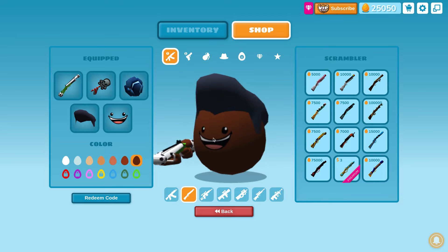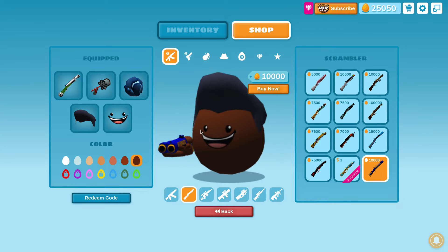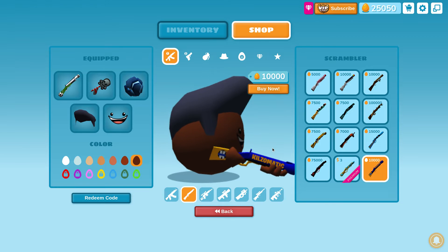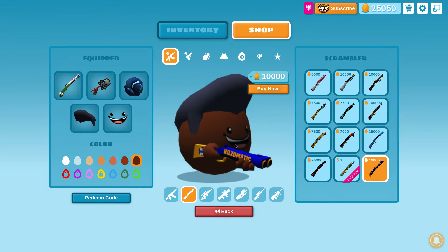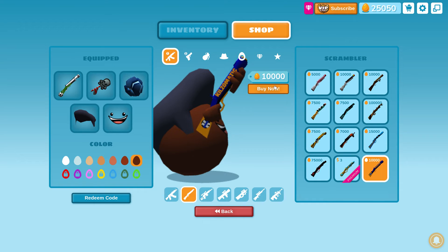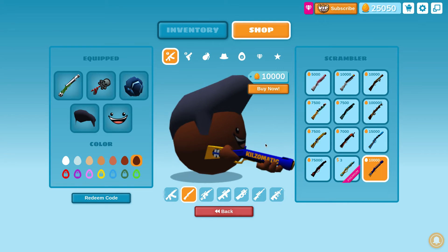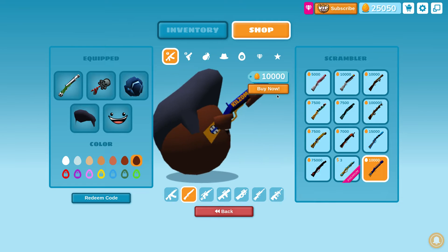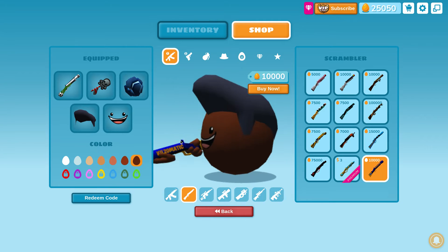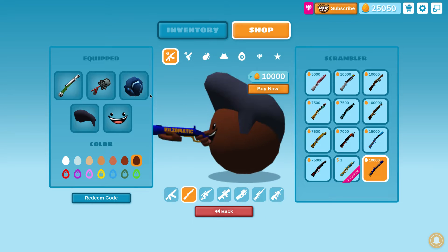For the shotgun we have a Killzomatic shotgun. I really like it. Besides the fact that it says Killzomatic on it, I would use this gun all the time — it's pretty great. It is a little pricey, but most CC items are like that. If you go to want a hat from the owl, it's 100,000. This is pretty expensive, but it's not too bad. I think that's it for the guns.